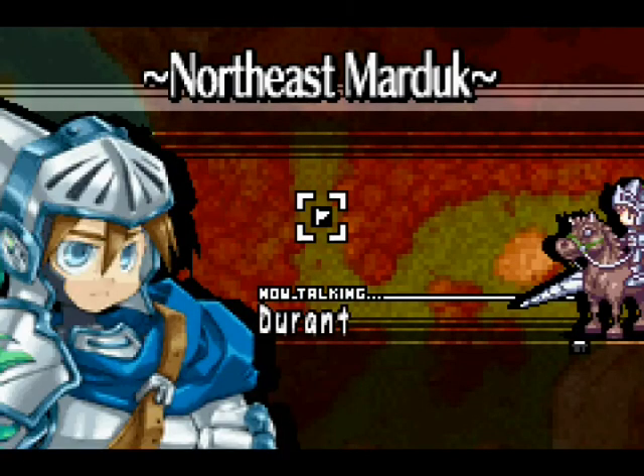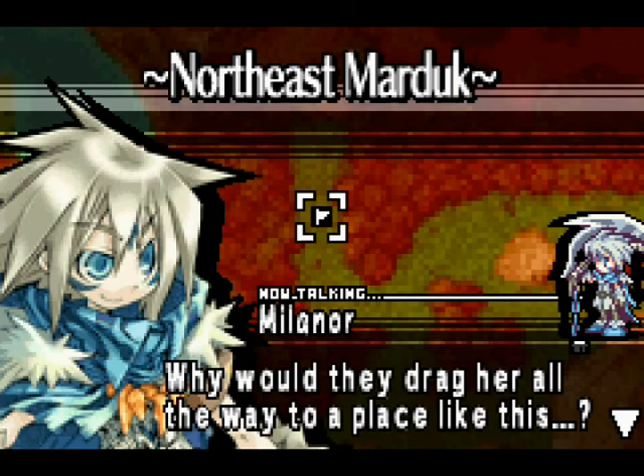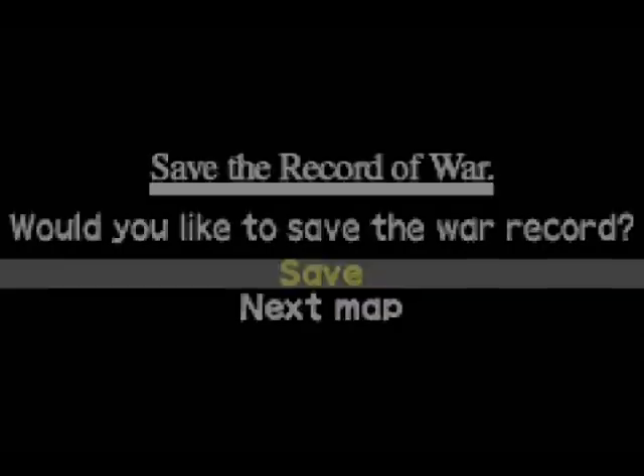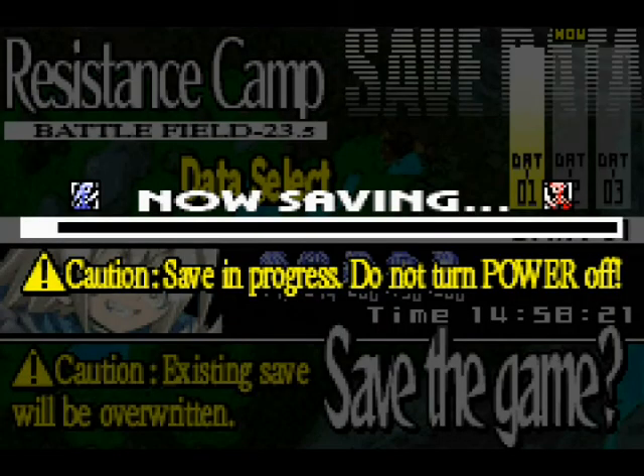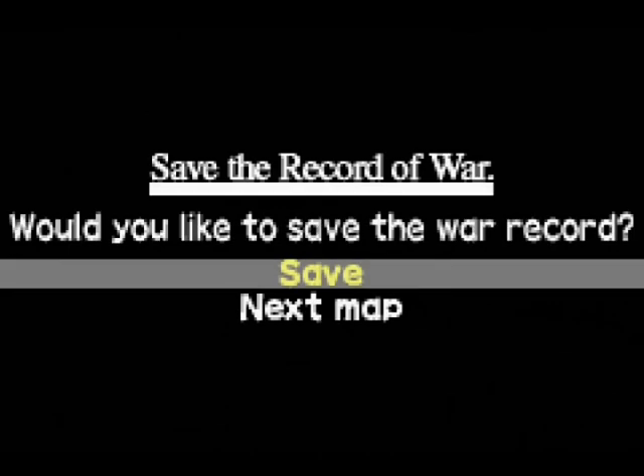So this is Lost Ares, a desolate place known as the Land of Ruin. Why would they drag her all the way to a place like this, especially if they plan to execute her? Let's go ahead and save up. And I'm afraid that's going to be it for the time being. Thank you for watching, everyone. If you like what you're seeing, please subscribe and leave a comment below. That was The Great Pumpkin — you all have a pleasant time now. Bye-bye!